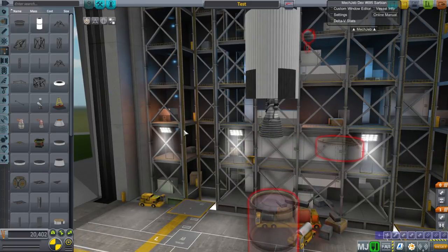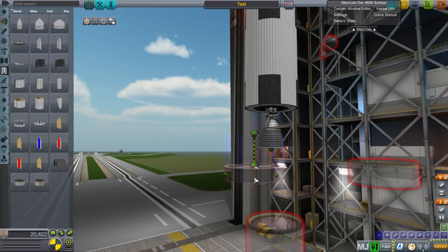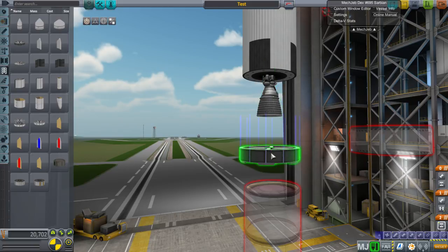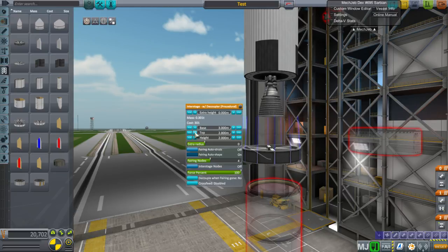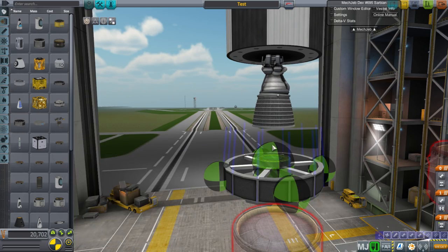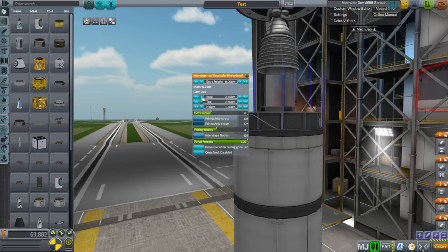With procedural fairings, we had the upper fairing type, but we have this interstage for lower fairings - and this is very, very important. The top node has a decoupler; the bottom node doesn't. Make sure you put it on the one with the decoupler. This is really handy - let's say you wanted to build a Falcon 9 rocket and needed somewhere to put a probe core. You can just plop a probe core right on the interstage fairing. You can put batteries, parachutes right there - all of it stays with the lower stage.